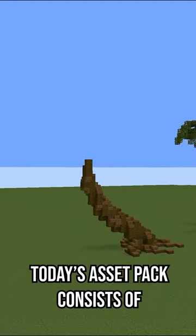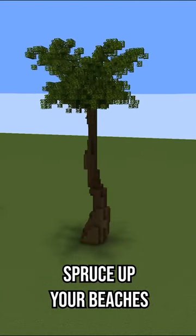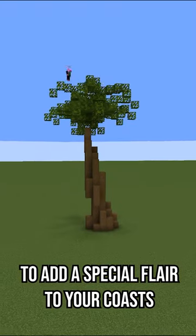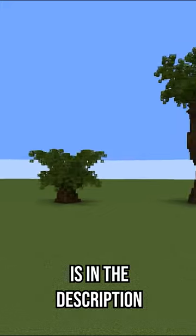Today's asset pack consists of 9 unique palm trees covering an array of shapes and sizes. Spruce up your beaches with these tropical trees to add a special flair to your coasts. Have fun building, subscribe for more, and the download is in the description.